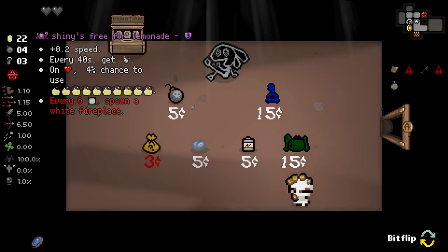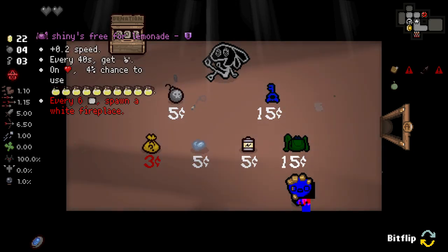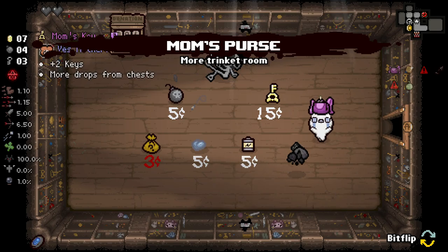We can't even buy the health - let's see what this is corrupted. Speed upgrade every 40 seconds, gauge shiny rock, on health 4% chance to use a lot. I don't know why it has so many of them. Every six rooms spawn a white fireplace. I can't take that - that's such a bad idea.